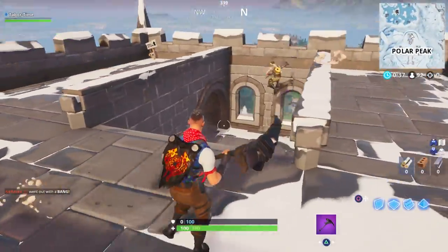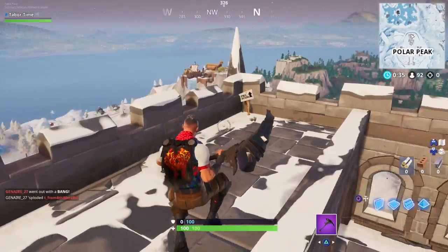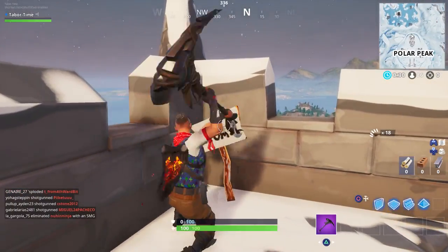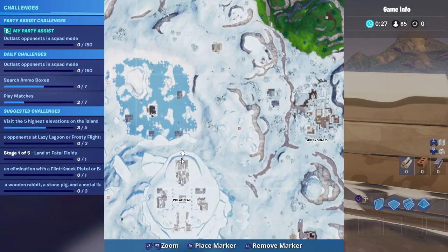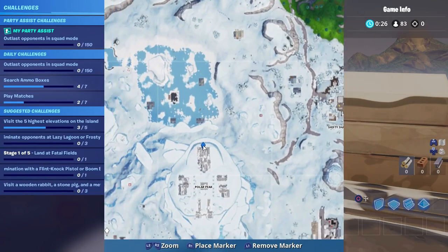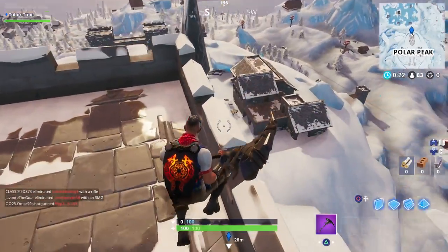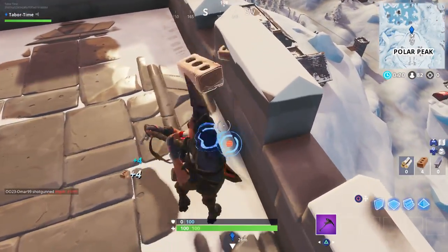That'll give us the third. Here's the sign right here — 170 meters. It's not destroyable, so maybe I just missed it last time. Here's this one right on top of Polar Peak. Now we've got to get out of here because I don't want to get bamboozled by a guy with a weapon below me.